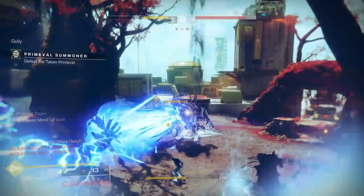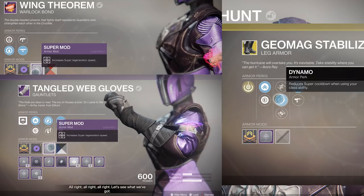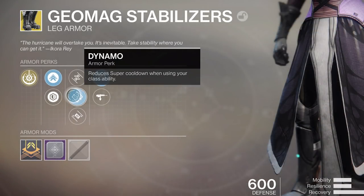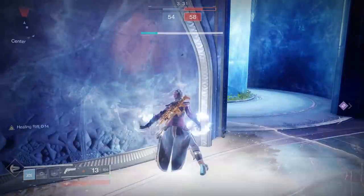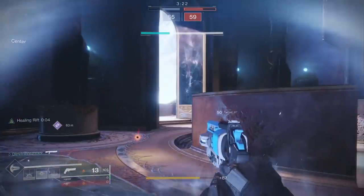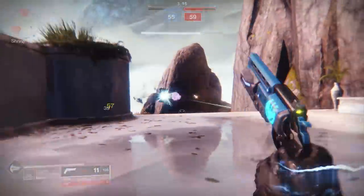Dimitri's account is impressive. He has Enhanced Ashes to Assets, which gains even more super energy on grenade kills — pairs wonderfully with Storm Grenades. He also had three different super mods on his armor, which is a total reduction of 58 seconds on your super cooldown. Pairing that with Geomag is absolutely disgusting. He's also got Dynamo on his Geomag Stabilizers, which significantly bumps your super on class abilities with longer cooldowns. For a Warlock, popping your rift gives a significant bump to your super. Despite Dynamo getting nerfed to require proximity to enemies, I normally pop my rift when I'm close to enemies anyway. So needless to say, I had my super all the time.